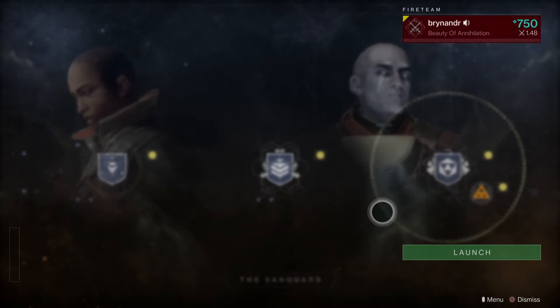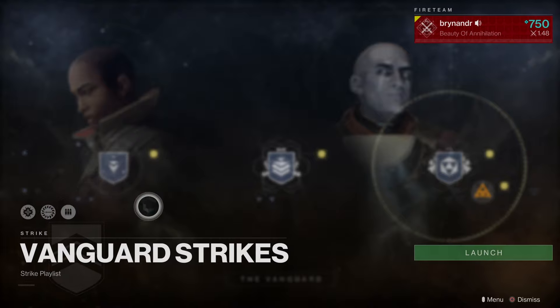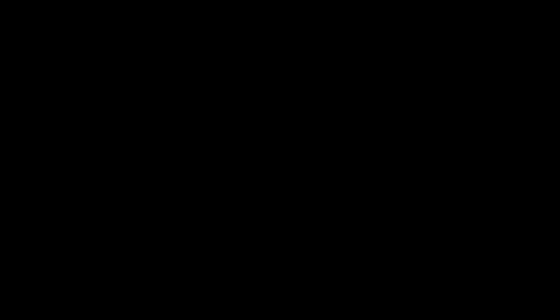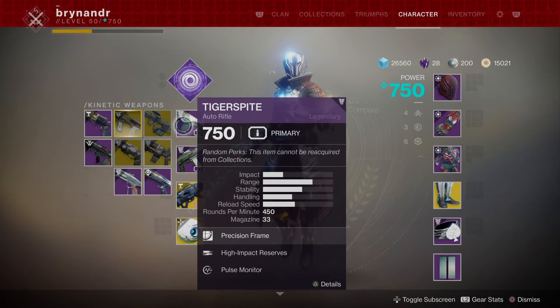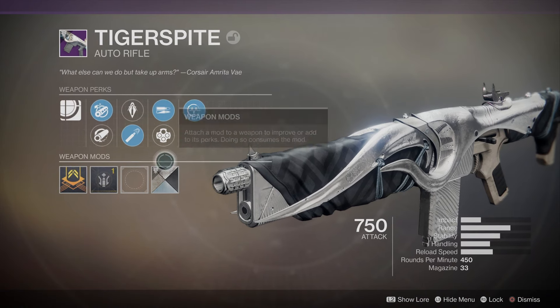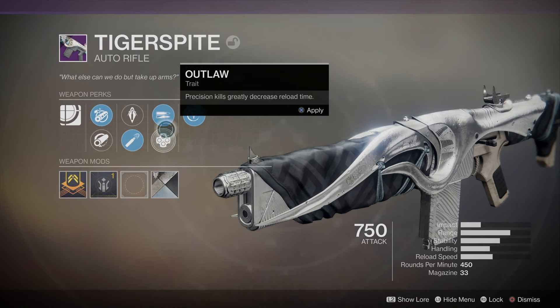So guys, we're here, we're back — we're going to do some strikes. I just upgraded, we're still on void, so I haven't upgraded my void helmet and I'm running out of legendary shards. I'm still going to keep going on about wanting to raid — guys, come on, get me into these raids. If you've done raids, let's do it.